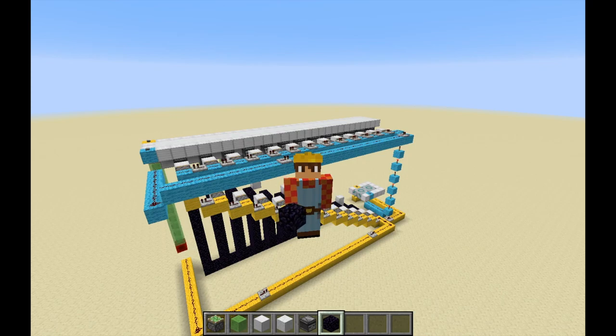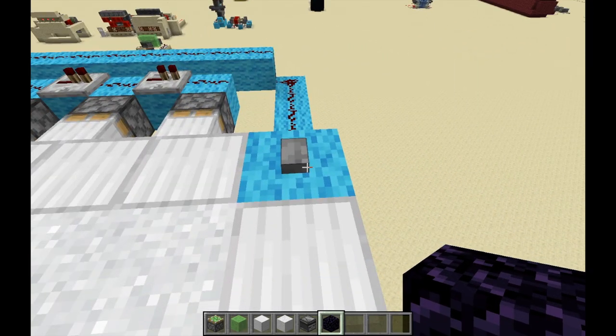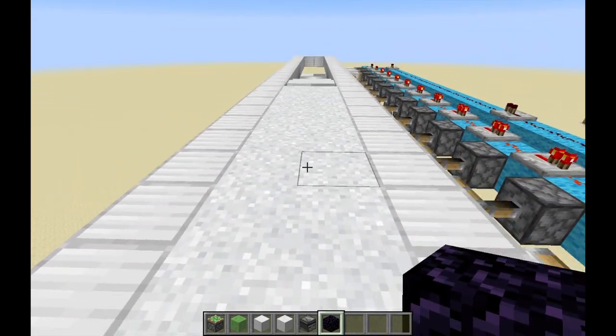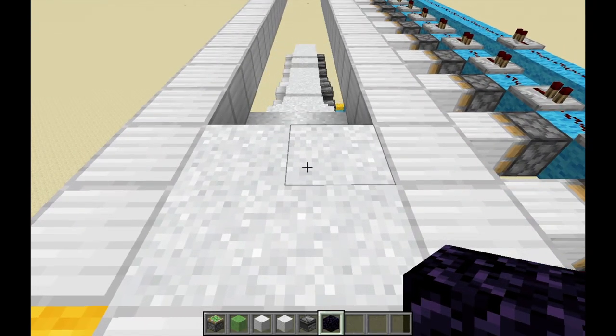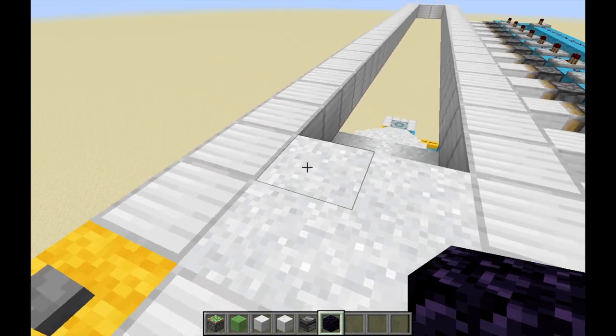Hello everyone and welcome to this hidden staircase tutorial. This staircase uses 12 flying machines, but the cool part is you can use as many or as few flying machines as you'd like. The staircase is shown by pressing the blue button, and it's hidden again by pressing the yellow button.